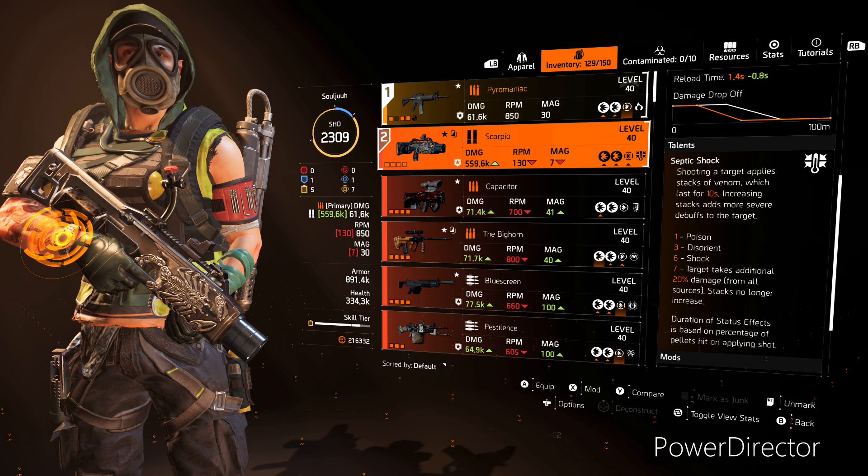For our secondary, I am running the Exotic Shotgun, the Scorpio. As I said, you're not going to be using these weapons a whole lot, but this is going to put all the status effects on enemies, and with the Vile Mask, it's going to spread to all the enemies — so this is a great option.